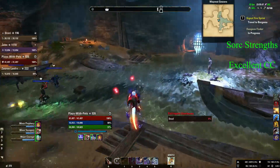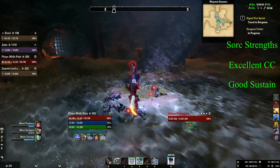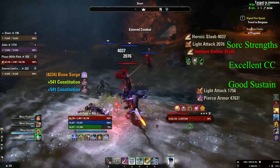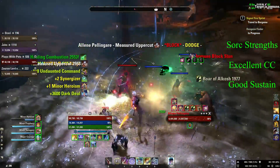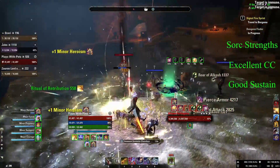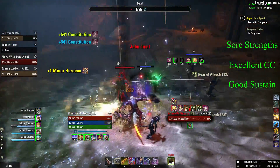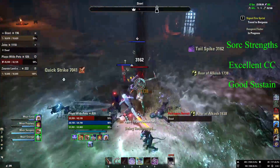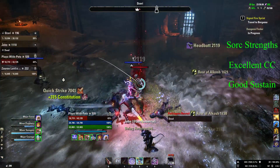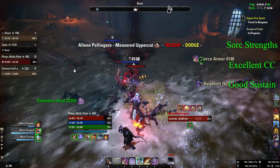Sorcerers also have decent options for self-sustain, particularly their pet ability which in my opinion is one of the best self-heals in the game when you compare the efficiency of it with the Magicka cost of that ability. In addition to that there are some good shield options that can be sustained with the use of Dark Deal, and if something tragic like your healer going down happens, there's no problem as you can easily heal yourself back up to full without any worries whatsoever.